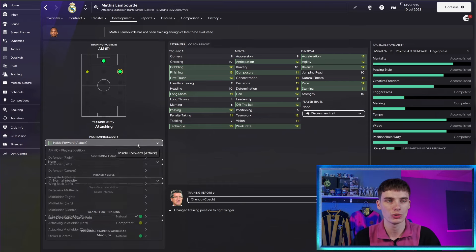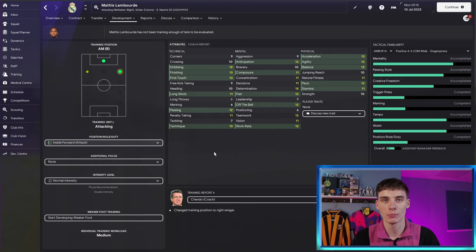Whatever role you choose, make sure you are training that role to get the best impact from your player's training. When it comes to additional focus, you've got a few choices: if you want him to be a better crosser, you could work on that. I wouldn't touch his physicals — even though his strength is a bit low, that will go up naturally as he gets older. His mentals are also pretty strong. Personally, I would work on his passing to get it a little bit higher than 12.